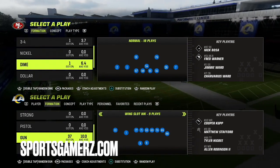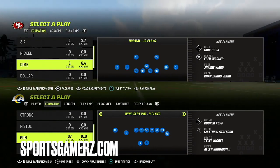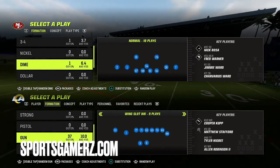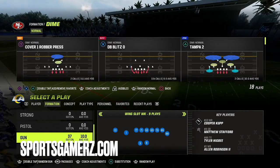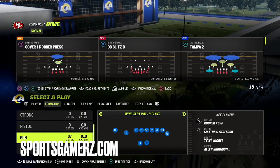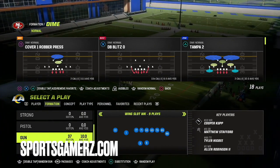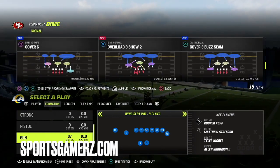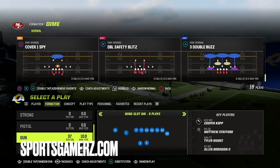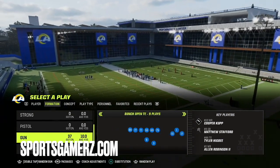As you guys know this year, a lot of people are trying to aggressive catch you on the seams, throwing quick passes, that type of stuff. Something that is very effective at allowing you to disguise your defense, defend the seams, and really mix up what you're doing is so simple and it's going to make a huge difference — utilizing the play I'm about to show you. I have the Dime Normal double safety blitz. Let me show you guys what this can do for your game.